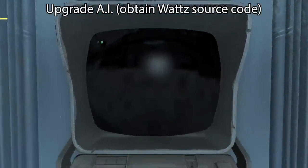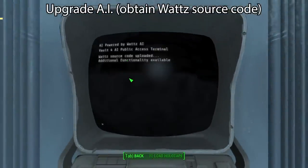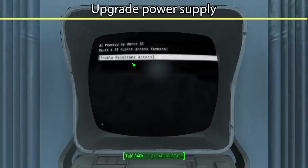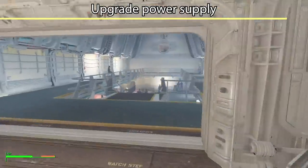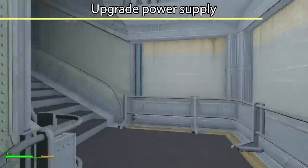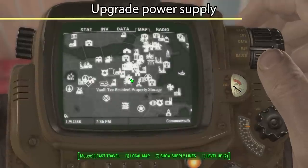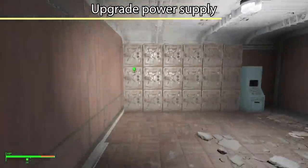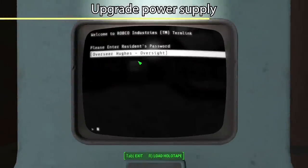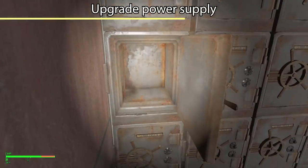We'll bring back the Watts source code, punch it into the computer — modify AI, upload the source code — full functionality. Enable mainframe access — we still have insufficient power. There is yet another quest: talk to the Overseer who will ask you to upgrade his reactor. He wants you to recover the power module, and that can be found at Vault-Tec resident property storage. Power module is in this room, so use the terminal — the Overseer's password is 'Oversight' — and now we have access to the power module.